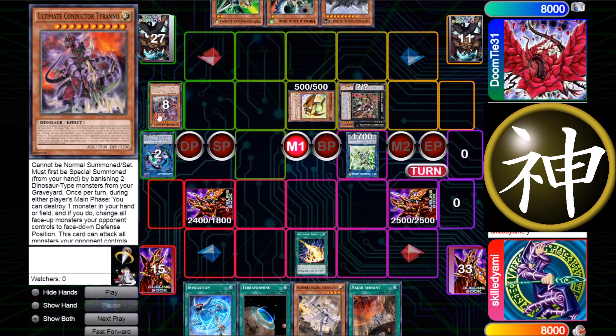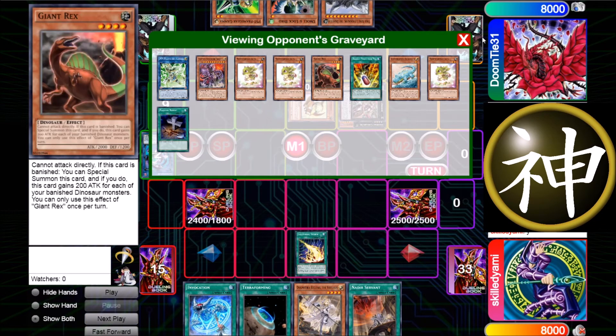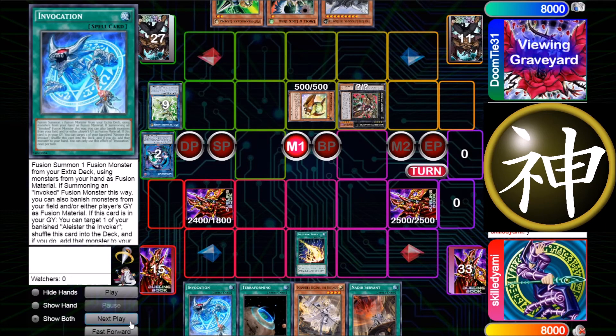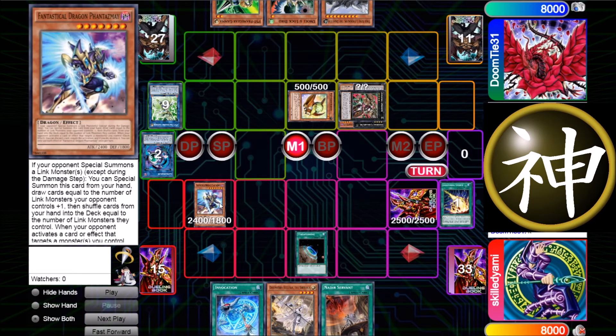The one thing you should learn from this video: do not put UCT in attack mode. It has 2300 DEF — nobody can get over that easily, and if you can get over 2300 you can also get over 3500. There's no point in playing UCT in attack mode when you go first; it just plays into Lightning Storm which really hurts.